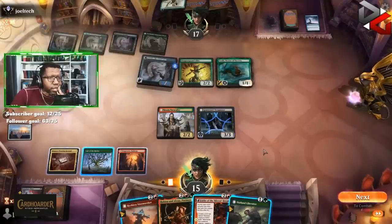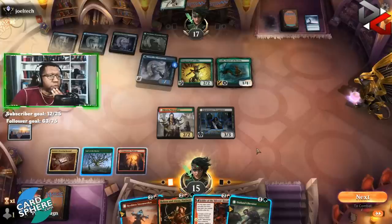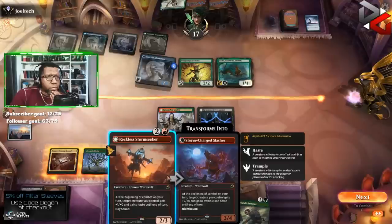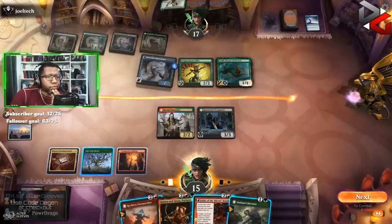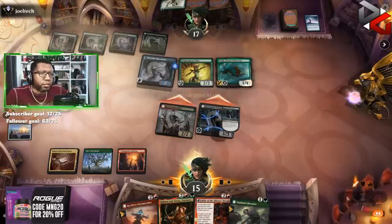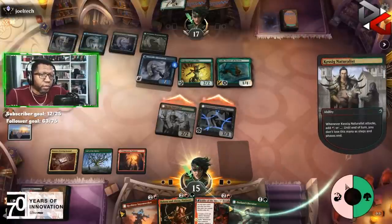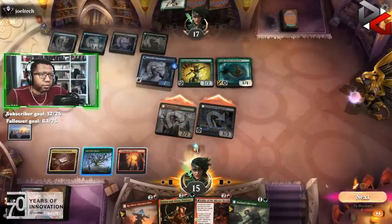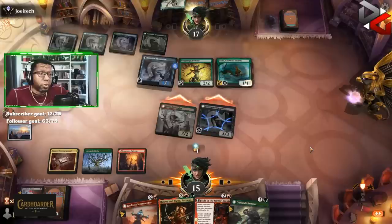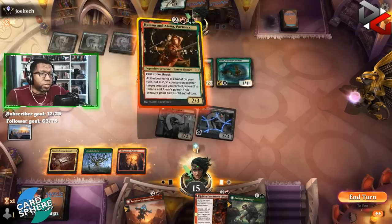We're in a bad spot here, folks — a real bad spot. Halana and Alena is probably our best play but we can't play it until post-combat, which means we put the Naturalist at risk. I think this is just a case where our mana didn't come together. We'll just do what we can. I don't think the color matters, and if the opponent has a bounce spell or something we're probably just wrecked. Yeah, this is one we're just gonna have to give up.